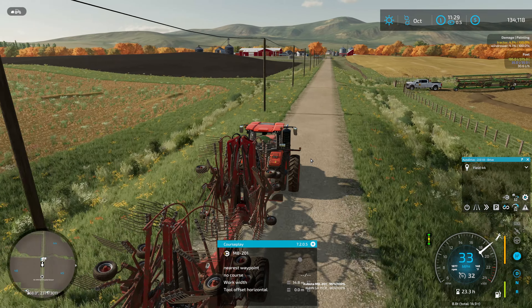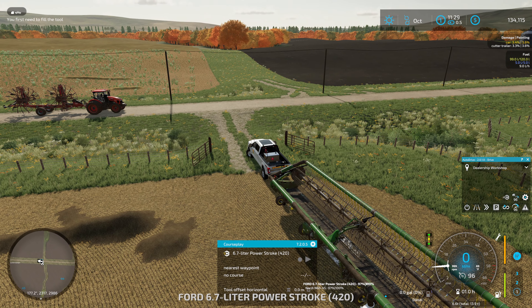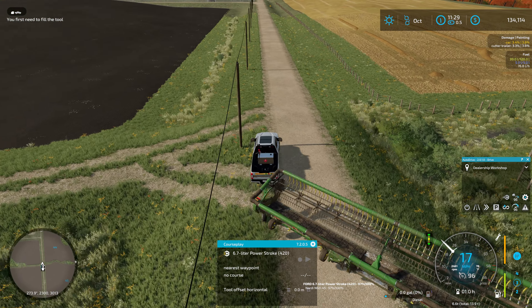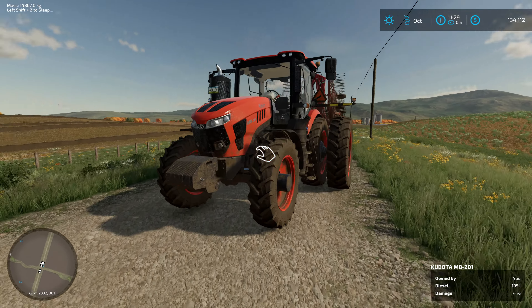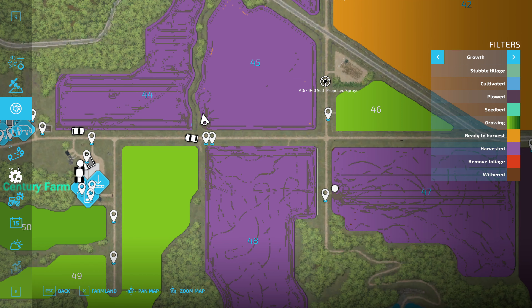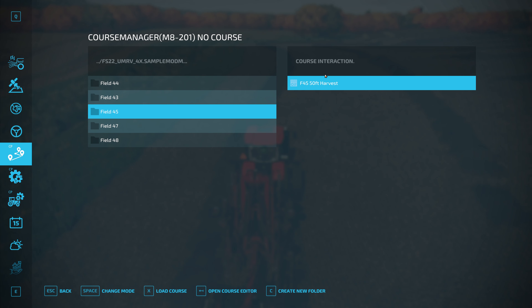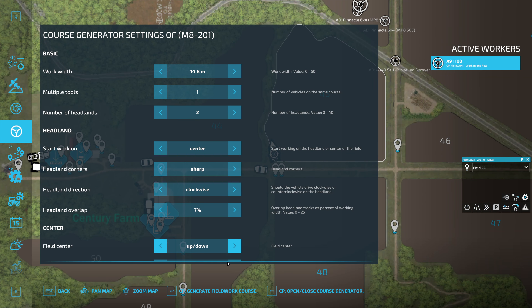We're going to need to move this truck and header. Let's get that Courseplay started first, then we'll come back to it. This is field 45 — do we have a course for field 45? It looks like we do, but that's a 50-foot harvest course, so probably not the one I want. We're going to have to make one. That's probably what happened last time — I ran this course and then ran the baler on this course so I didn't have to run the rake.